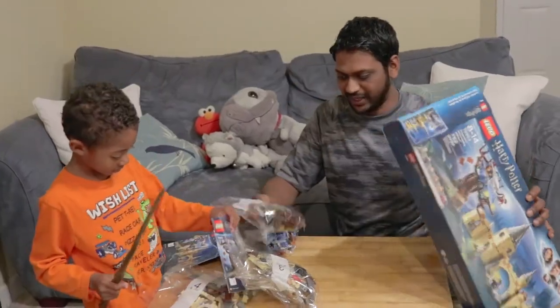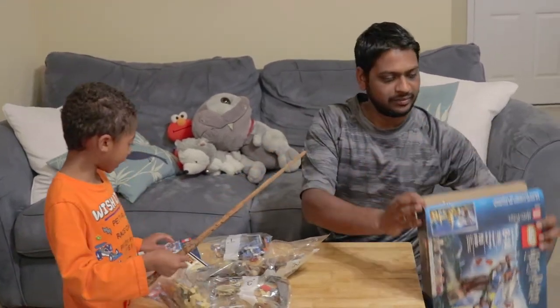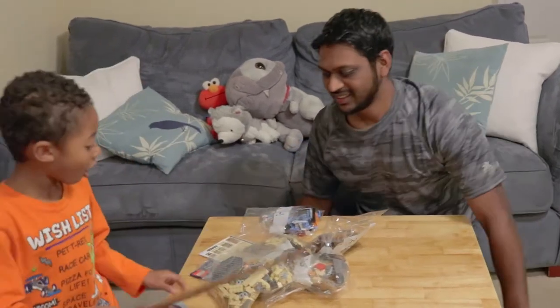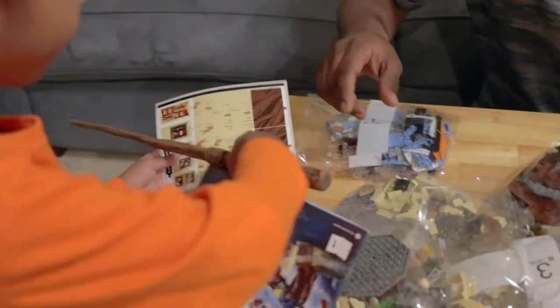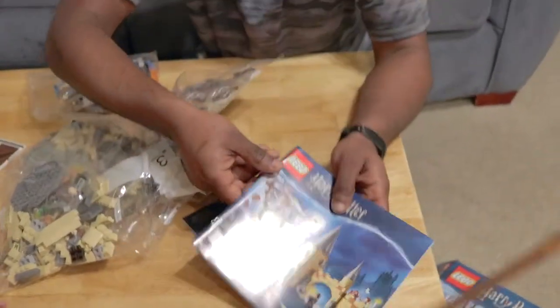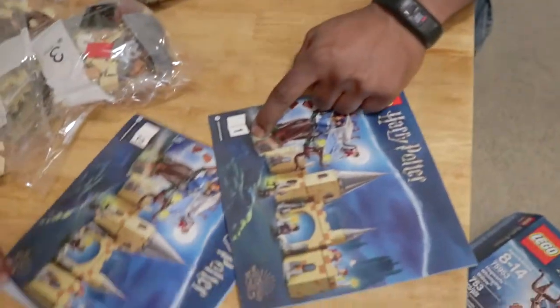So let's see how many bags we have. Wow, we have 30 and 100 bags — 100? There are 2 books! They have 2 books, and we have 6 books! But look at this book — this one says number 1 and number 2. That means we build this one first, right?